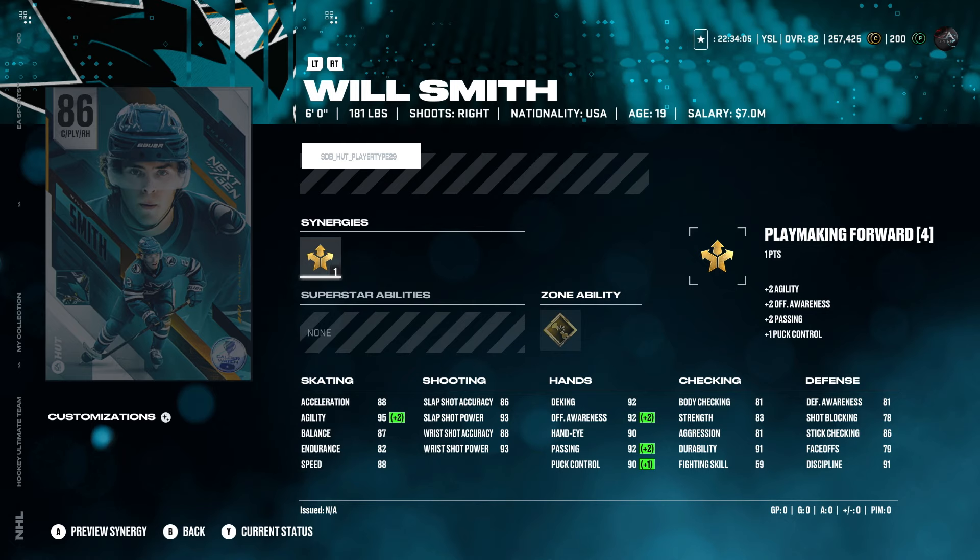We got Will Smith — they gave Will Smith a card. Ankle Breaker, Playmaking Forward. He actually looks pretty solid. 88 speed, 88 acceleration, 95 agility, 93 slap shot power, 93 wrist shot power. Pretty decent card is Mr. Will Smith.